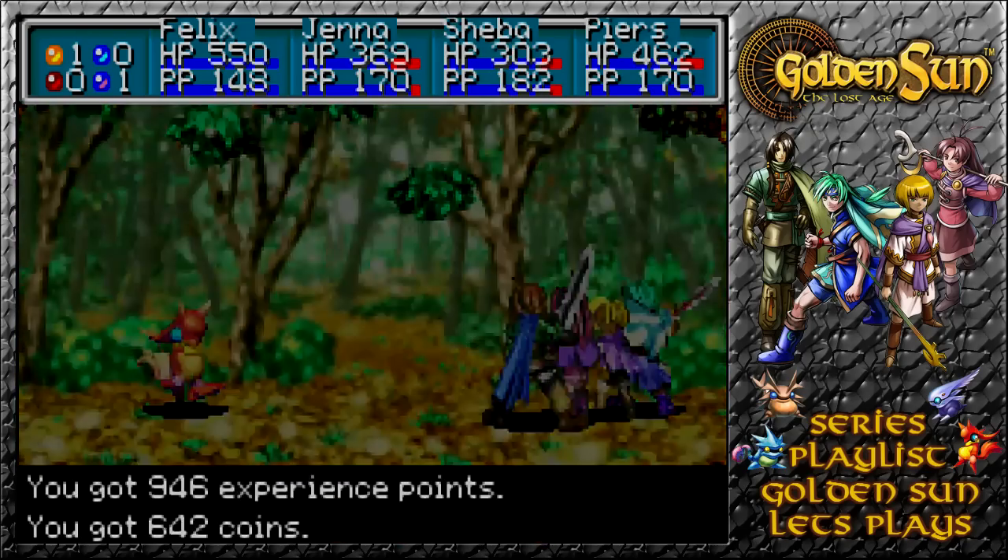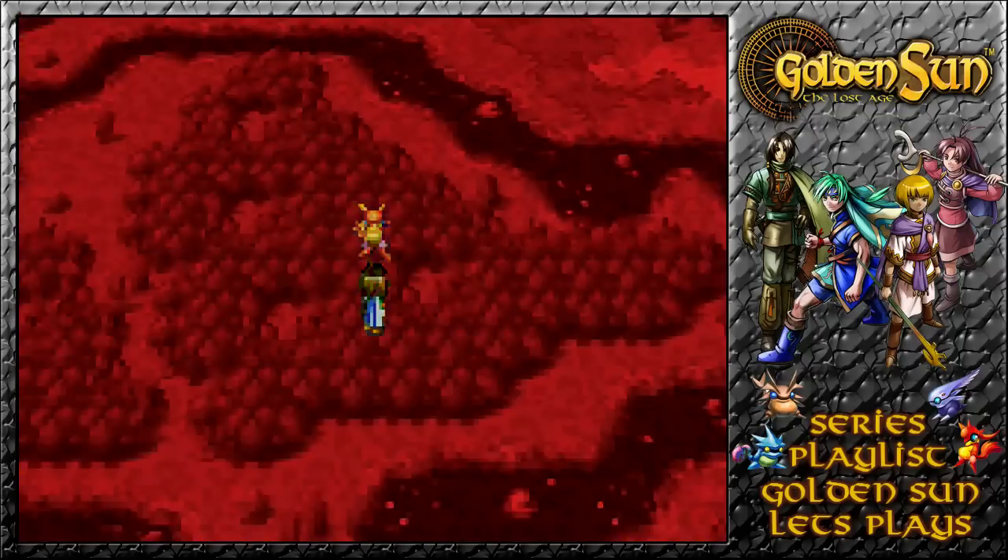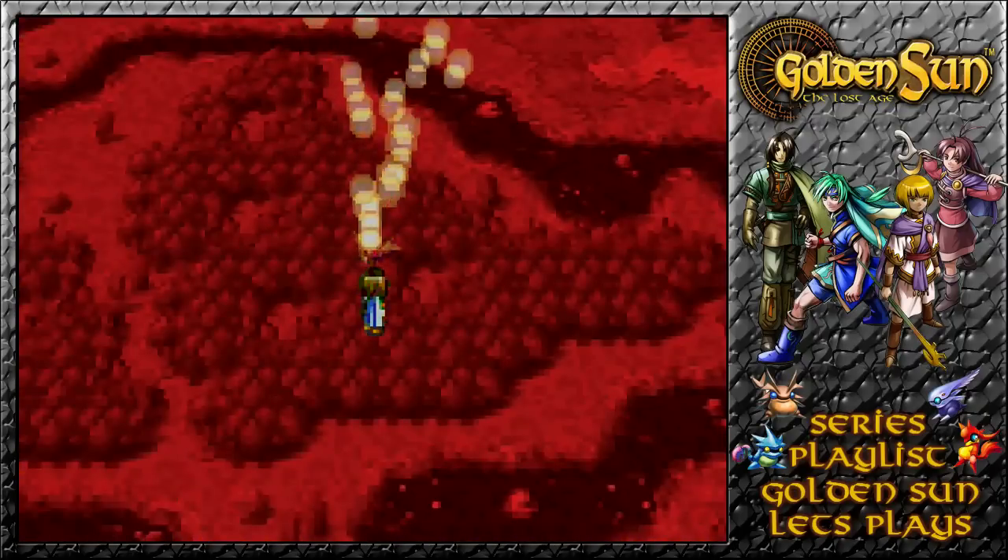299 damage — the Djinn has failed and hasn't run away. And so we gain ourselves a new member of our squad.